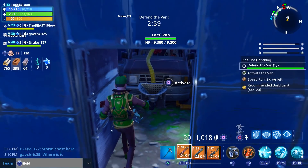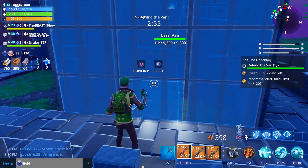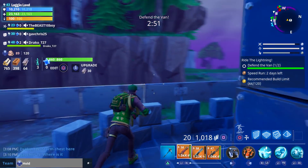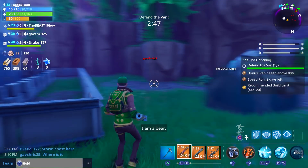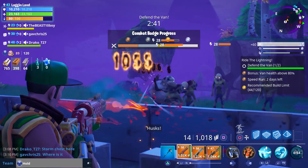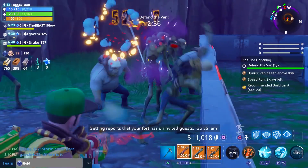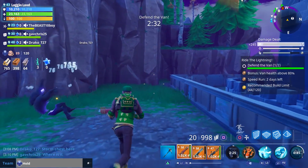Starting the defense now - confirm it, let's go defend the van. They're all coming from this way - great, they're going to be dropping right on top of the base. We'll start with a bear and hope teammates show up eventually. Some traps would have been nice too, but I don't have high hopes for my teammate who's down on the map.